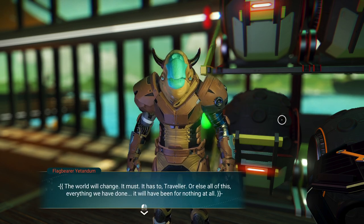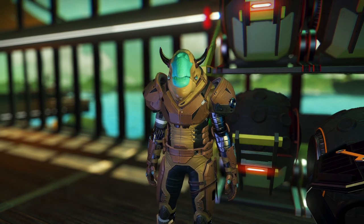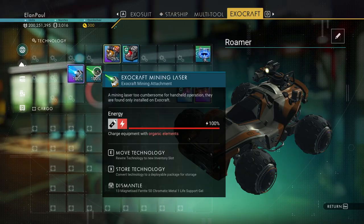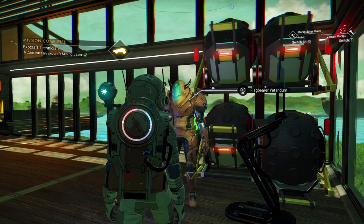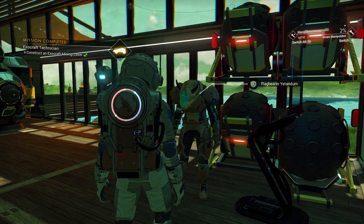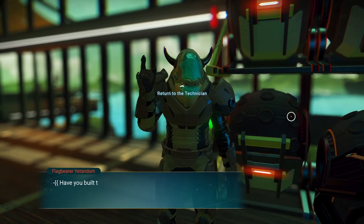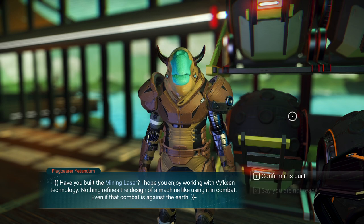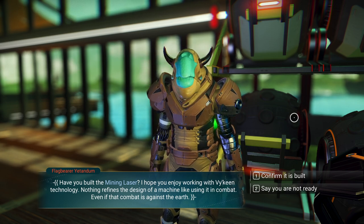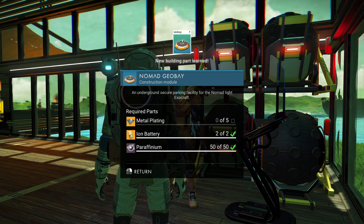'The world will change, it must — it has to, traveler, or else all of this will have been for nothing at all.' We've already made the mining laser — yes, checkbox done. The icon appears over his head. 'I have you built the mining laser? I hope you enjoy working with Viking technology. Nothing refines the design of a machine like using it in combat. Confirm it is built.' We got the nomad geobay — we need five more metal plates, two ion batteries, and 50 more paraffinium.